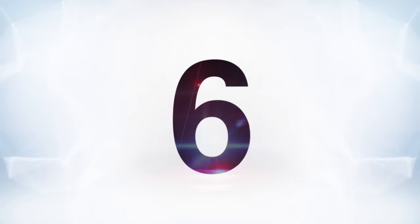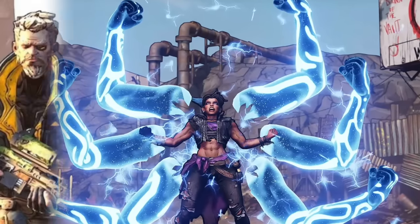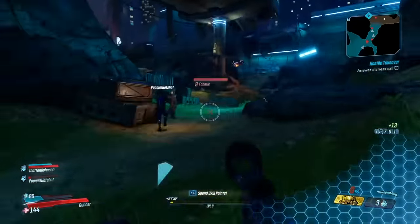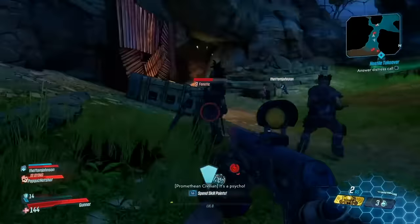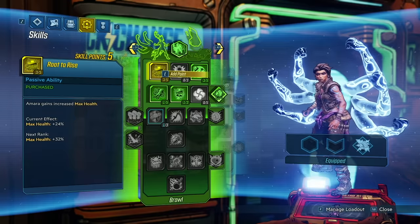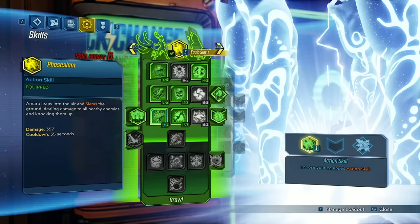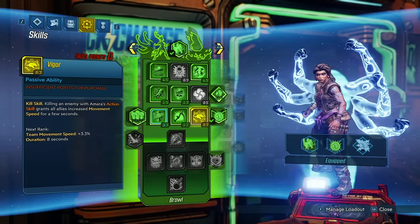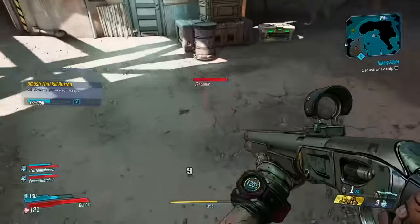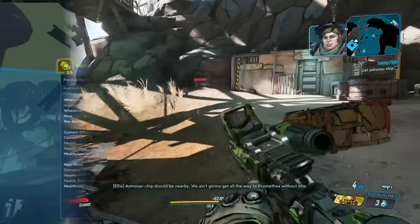Next at number six: something a lot of players forget to do — and that's the ability to respec your vault hunter. Each vault hunter has a few different builds you can go for, and not every build works for every player. If you're going for a certain build and you're just not feeling it, you don't have to start the whole game over. Just stop at the quick change machine — where you do cosmetic skins — and you can respec your character there. It doesn't cost much, so in theory you can do it a few times. Gearbox also released all skill trees online if you want to plan your build visually.